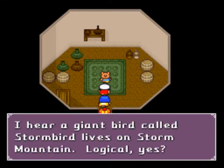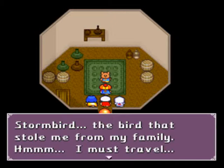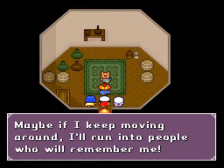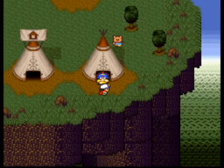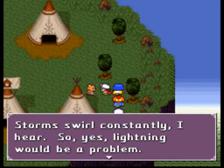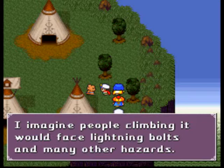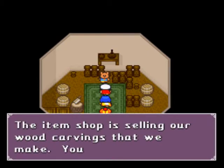I hear a giant bird called Stormbird lives on Storm Mountain. Logical, yes? Stormbird — the bird that stole me from my family. Hmm. I must travel. Maybe if I keep moving around, I'll run into the people who will remember me. That tall mountain east of this village is called Storm Mountain. Storms swirl constantly, I hear, so lightning would be a problem. I imagine people climbing it would face lightning bolts and many other hazards. But Storm Mountain and Stormbird can't possibly be a coincidence.